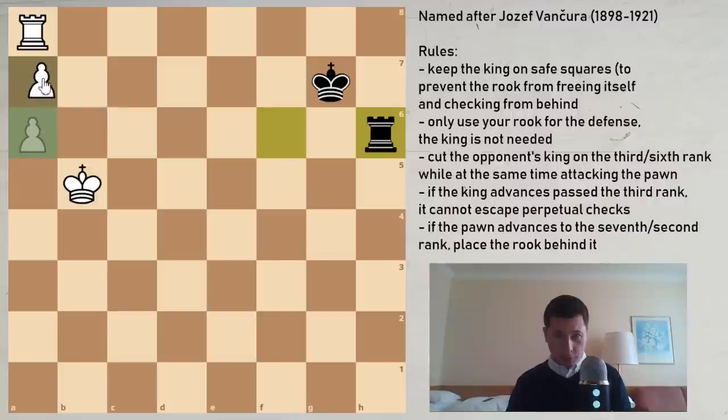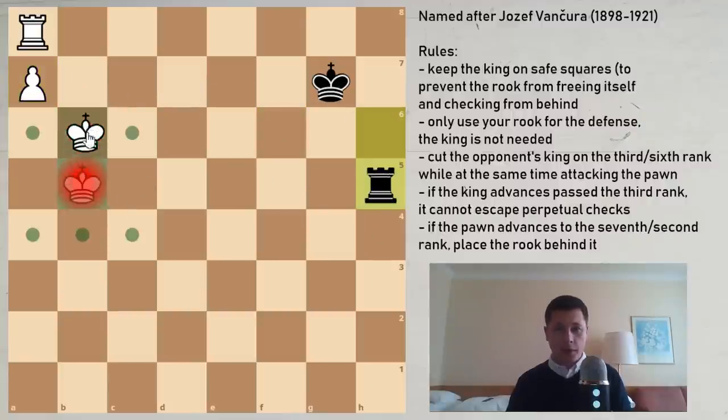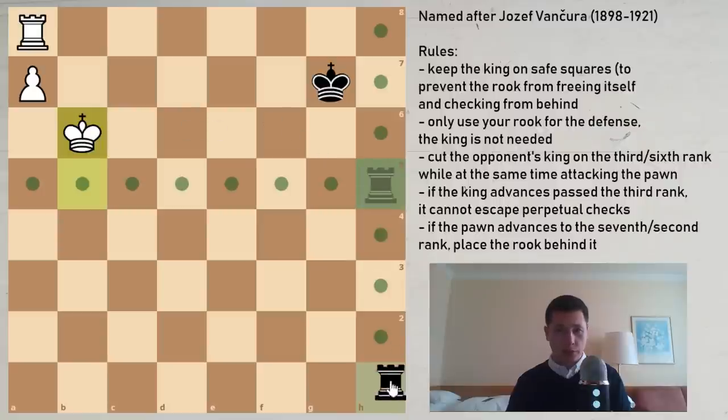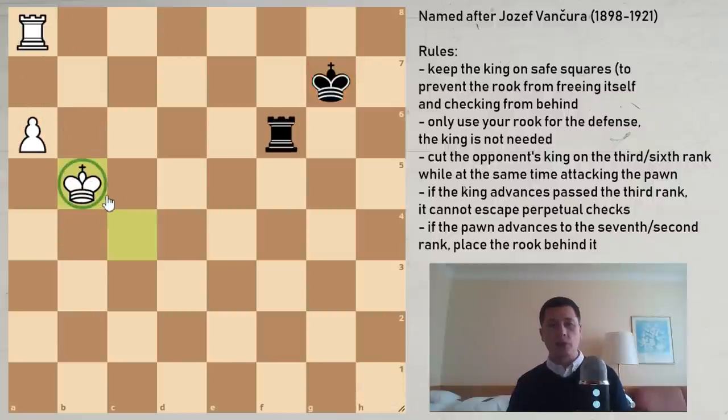If a7 is played and we don't have a way to save the position — rook to h5, king to b6, whatever we try — if we try rook to h1 coming from behind, because we cannot check anymore, just rook to g8 wins. Anything wins. So what's important is that as soon as the king reaches b5, you need to check it away. And if the pawn advances, you need to be able to come behind the pawn with your rook.